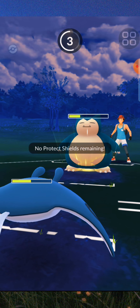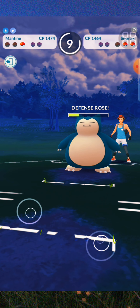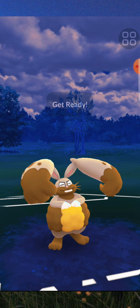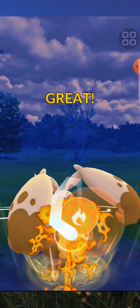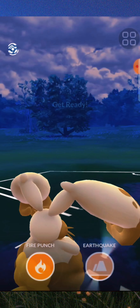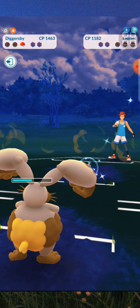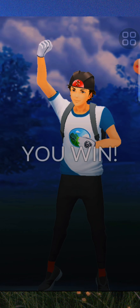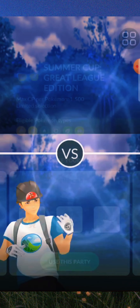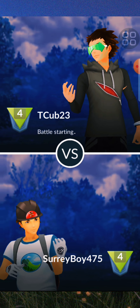If I could switch in Diggersby right now this would be the best time, but I can't, so Mantine is the best option we have. Snorlax hits us with Skull Bash — that pretty much destroys us and Snorlax's defense rose. I'm charging up because the moment Lapras comes in it's going to try to kill me, so I need to hit that Earthquake the moment Lapras comes in. Sometimes the timing and buttons just don't cooperate.